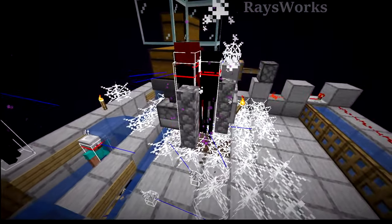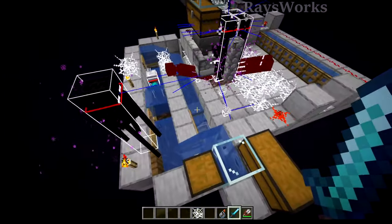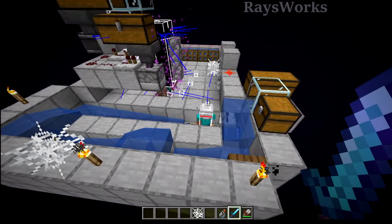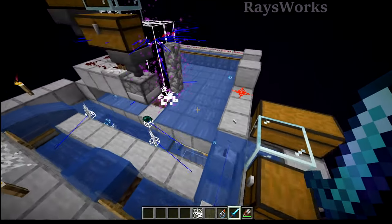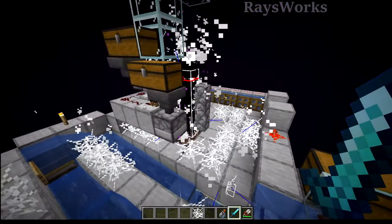Now you might notice that once in a while they take damage and they can actually teleport out. This is because I didn't bother to teleport-proof this platform, but if the endermen become annoying you could always do that. But they typically will just end up pathfinding over here onto this platform and then the water will just kill them since they're already low health.